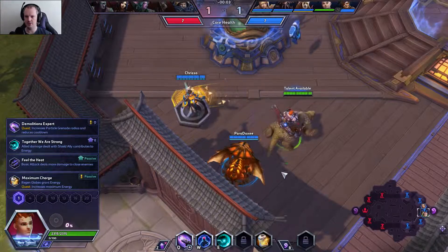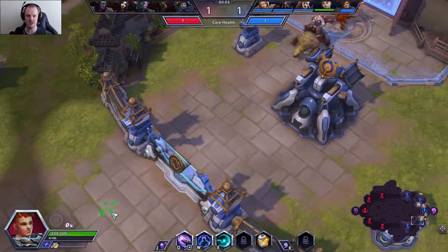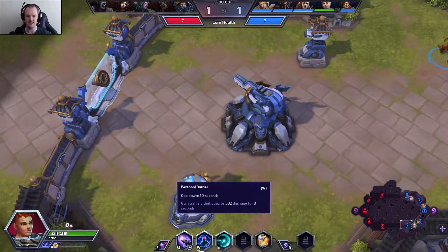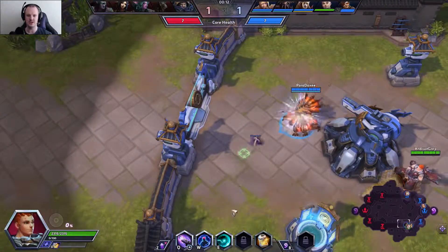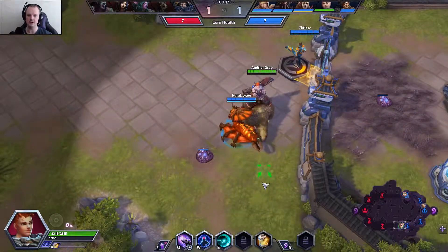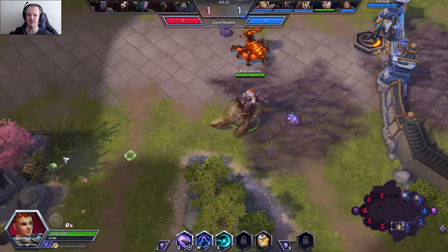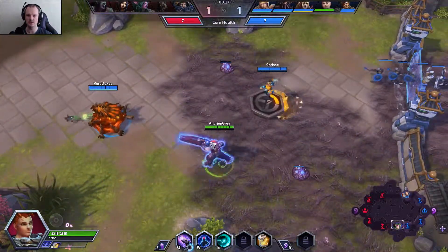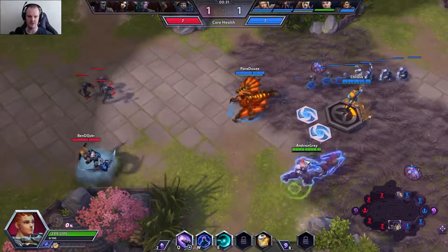We're gonna go down bottom and we are gonna go with maximum charge. We are a Bruiser — a Zarya ranged attacker. We have got a Q which fires out a grenade in an area, a little bit of a skill shot. W gives ourselves a shield and E gives a friendly player a shield. Our trait basically means when our shields absorb damage it increases our charge — the more charge we have, the more damage we put out on our Q grenade.